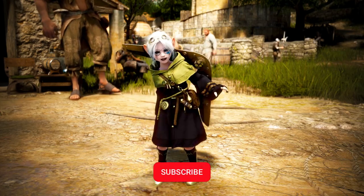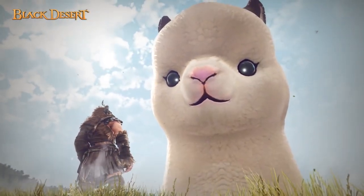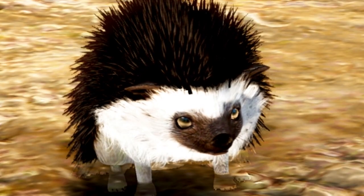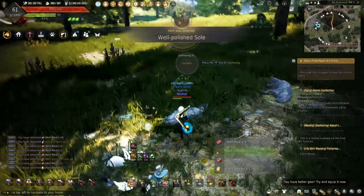Hey guys and welcome back to the channel all about life skilling. Today we're going to be looking at the new Pudgy Llama pet introduced in Black Desert. This thing is cute, it helps life skilling, and more importantly it replaces the Hedgehog. So if you don't have the Hedgehog and want to have that amazing increased loot quantity, let's just jump into this.